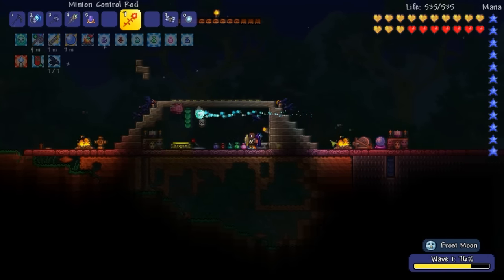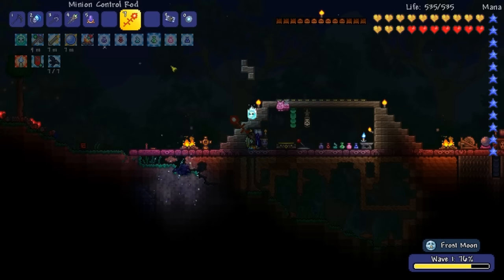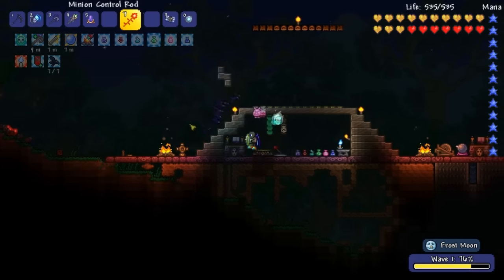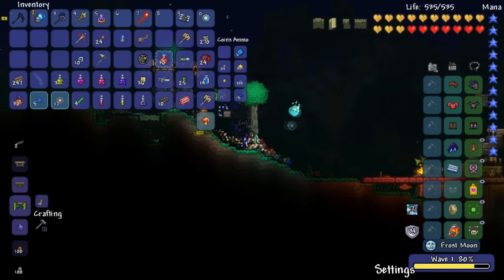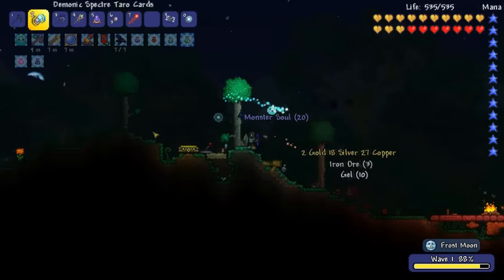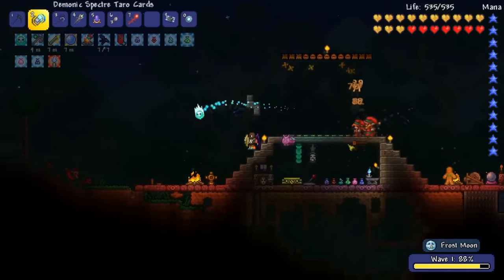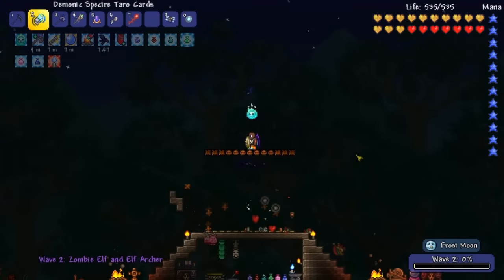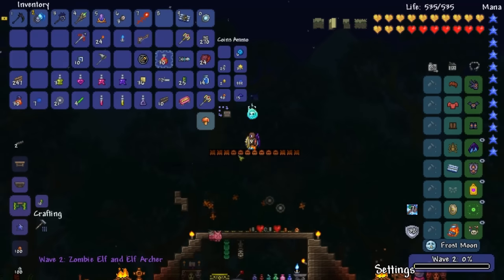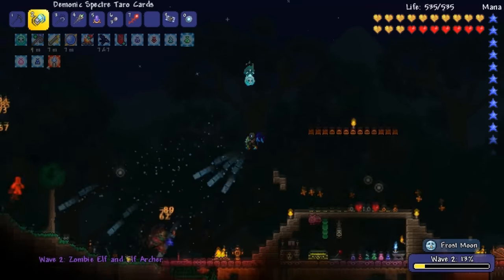Where the fuck are the enemies? Why is it falling down there? Right when I come out here, some big bull. Oh God, stay away from the trap. I think staying up here is better. We're trying to obtain a little item here.